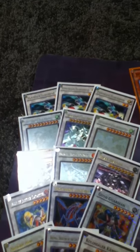15 card synchros: 3 Formulas, 2 Shooting Stars, 2 Stardust, 1 Black Rose, Scrap Dragon, Catastor, Gunnir, Grave Guardian, Armory Armed, Brahanic, and Colossal Fighter. So that's it.